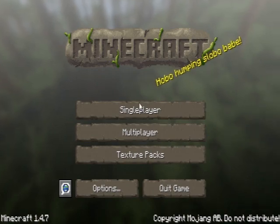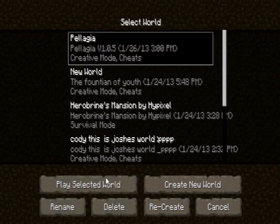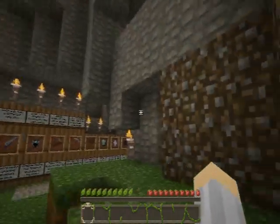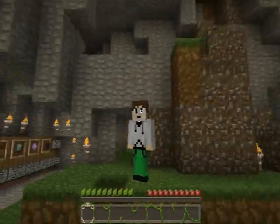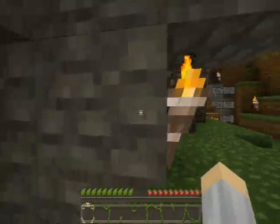Hey you guys, what's up. I am doing another map for Minecraft called Pelage, or whatever it's called. Let's just begin. I don't know what the texture pack is for this map, but I changed my skin for it to Adventurer so it looks pretty nice, but the torches look weird.